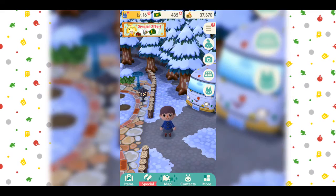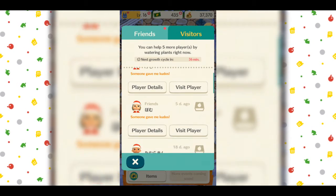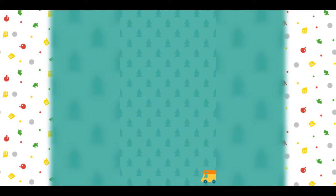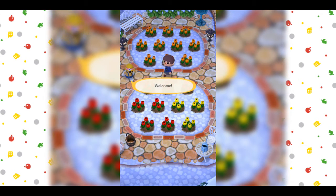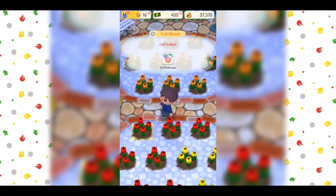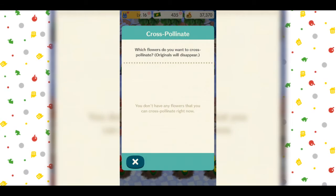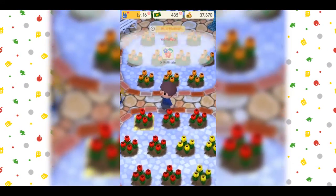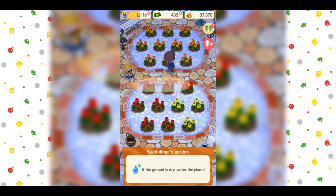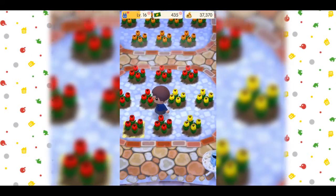I'm not sure what to make of this. Oh okay, what is this? Now you can select someone and go to their garden. None of these people have their garden up, so... Oh! What's this? If the ground is dry, water the plants. I can help them water their plants? Can I just take their flowers? That's mean. Well, she has such nice flowers. I don't have any. Sad. I can't water her flowers? I was gonna help you, girl. I was gonna cut the leaves so you can shoot the breeze. I guess not. Well, I guess she takes care of all her flowers. Jeez.